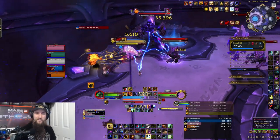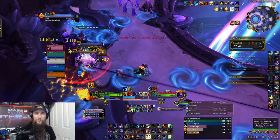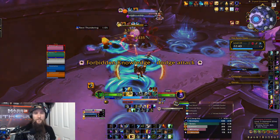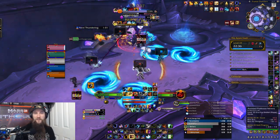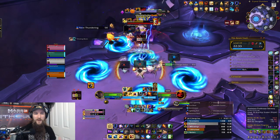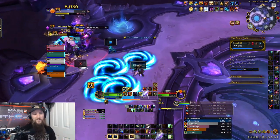Hey guys, today I want to talk about a variation of the Wildfire build that incorporates Ice Fury into the mix. This is not a new build by any means, but it is one that has become more viable due to the recent buffs to the Elemental Shaman, and especially to the ones that have buffed Ice Fury into a place where it actually can be good in Mythic Plus in a Wildfire build.